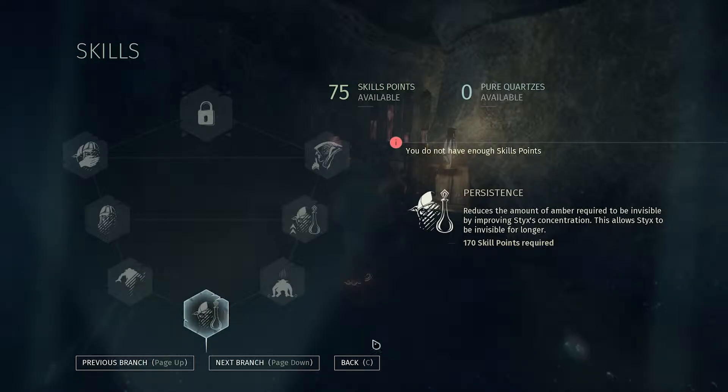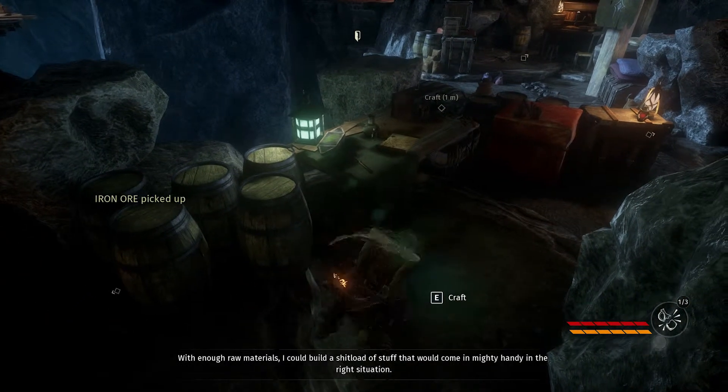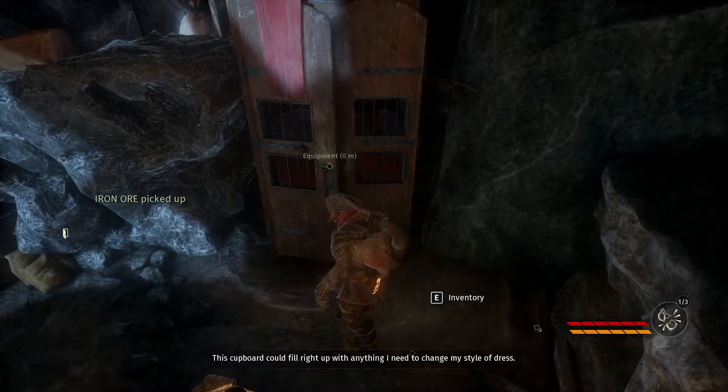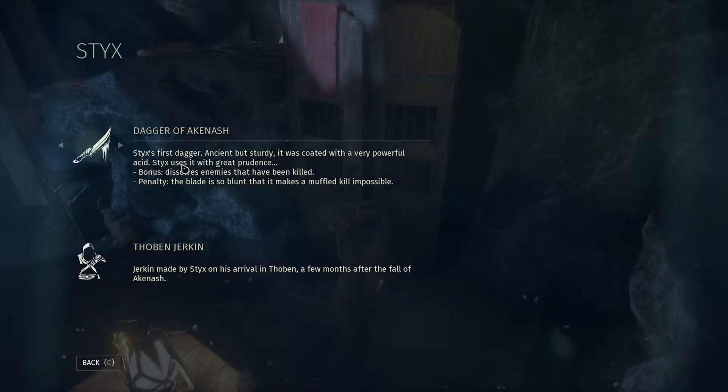I don't know what to pick here, but I kind of want to be stealthy and effective in killing when needed. Let's get this one - yeah, I can cancel if I want - and that one. Let's see what we can get here. Well, we kind of need this. I don't have enough, so we'll leave it at that for this one.